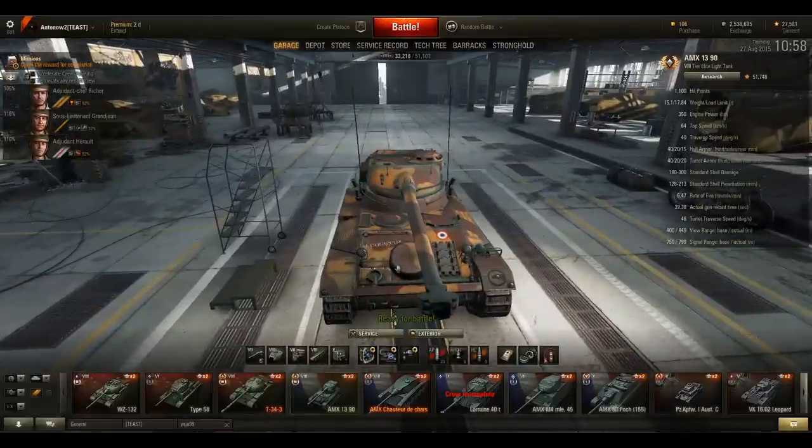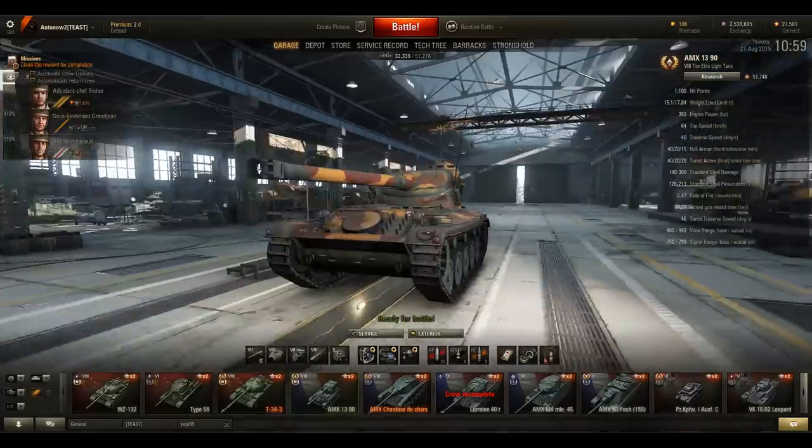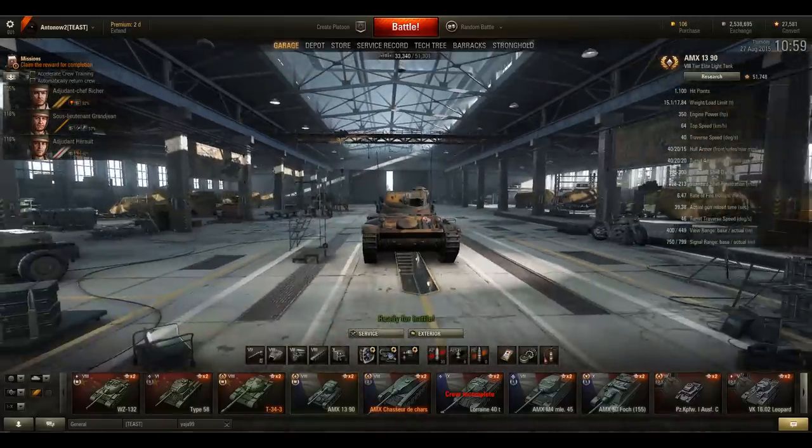Now, how do you scout efficiently? A commonly made mistake is thinking that as long as you get vision of enemies no matter how you do it, you've performed your role decently. But that is not always the case. For example, if you just run into the enemy spawn point and get obliterated straight away, fair enough you might have spotted 15 enemy vehicles, but no damage will have been dealt by your allies because they were nowhere near firing range. You'll end up with quite a poor experience score, and it'll be a 14 versus 15 for the rest of the game. Please do not be that guy.